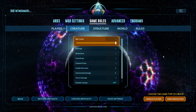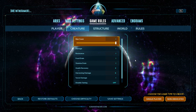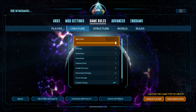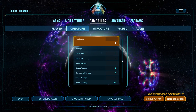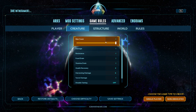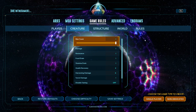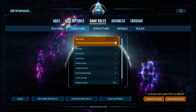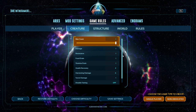For Creatures: Max Count is how many wild creatures there are. One is the default. I would not recommend setting it much higher than probably two, because there are very dangerous creatures like Spinosaurus that generate in what are considered safe and easy areas — they just have a low chance to spawn. By increasing the count, you naturally increase the number of more dangerous dinosaurs you'll find, making it very hard on yourself early in the game.